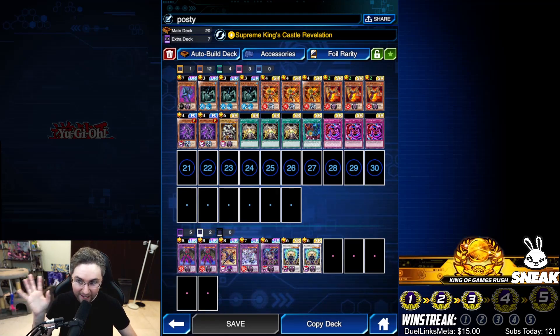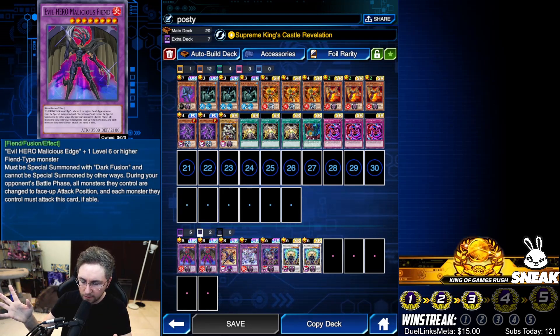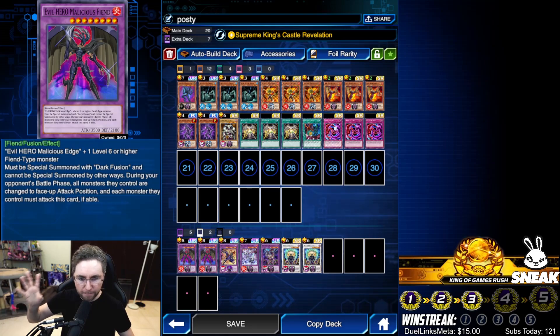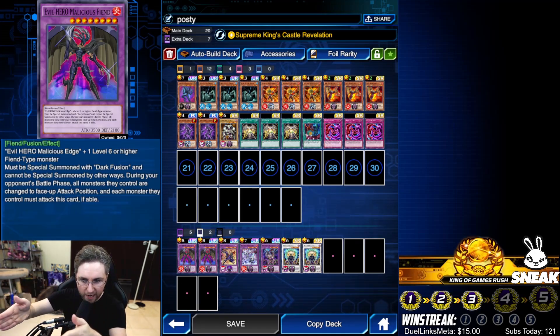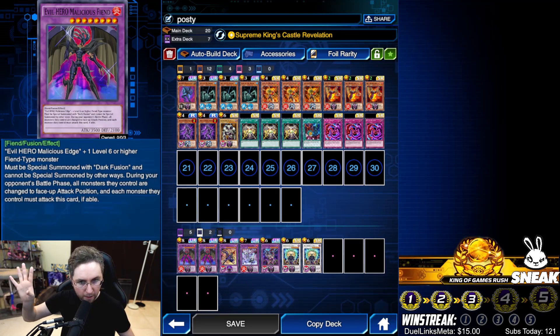This deck is insanely fun - thank you Posy for the idea, we optimized it further. The big problem with Malicious Fiend is that if you summon it on your first turn, it does nothing outside of your opponent's battle phase. It only matters in the opponent's battle phase, but you can't use Necro Fusion to summon it then because Malicious Fiend requires Dark Fusion specifically. We've solved that problem by cheating with Necro Fusion legally.